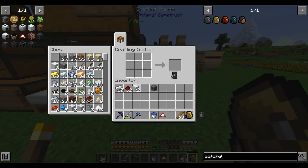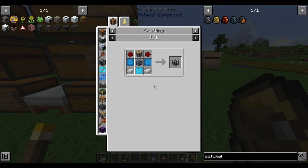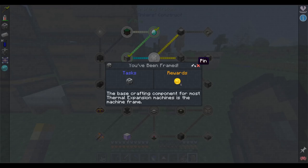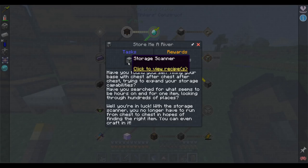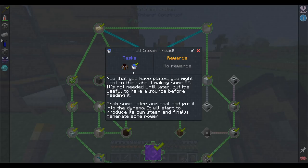Now that I've made the atomic reconstructor, I realize we actually never started making RF power, did we? Looking at the quest line, it doesn't lead us to any energy production directly. So let's rewind a bit and make ourselves a steam dynamo from tier 1. I made the steam dynamo but then went to make flux ducts — and yeah, that's not happening yet. I don't actually know if we can transmit power yet.